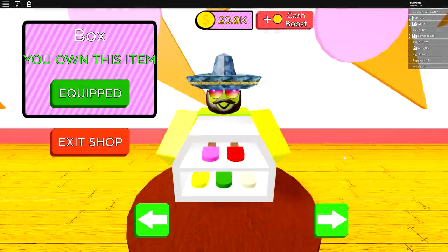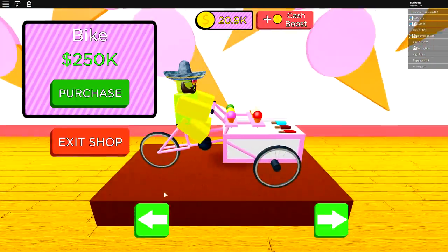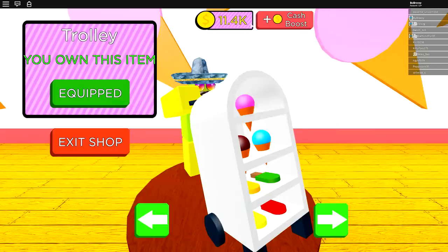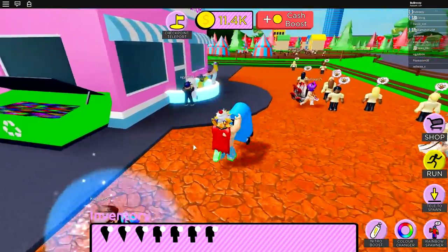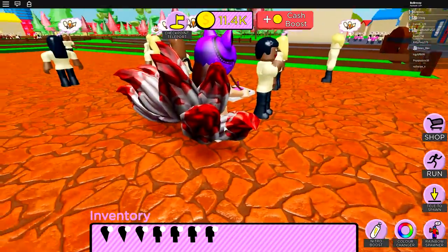I think it's time for me to upgrade my flipping equipment, so let's go talk to Mr. Beard over here. For 11,000 I can get the trolley, and for 250,000 I can get the bike. I think it's time to get the trolley — equip this bad boy, claim my cash back, get out of here, and stock up, because things are about to get absolutely wild. There's also a goat running around with a tail hanging out of her butt, which is kind of insane.